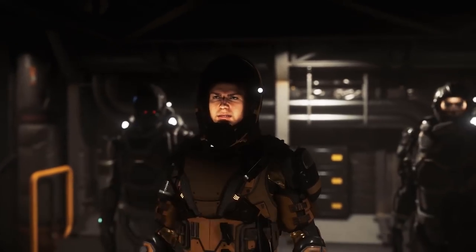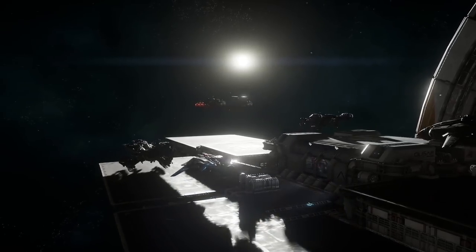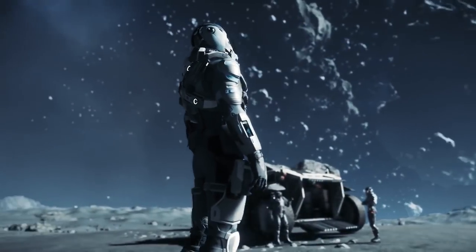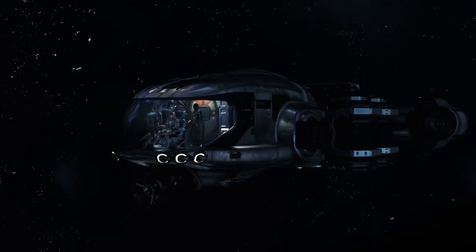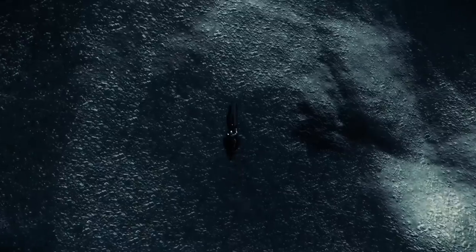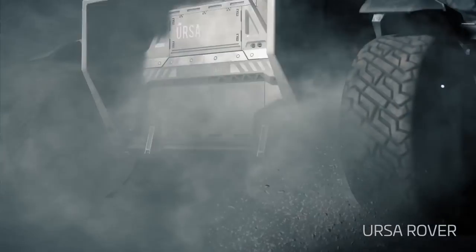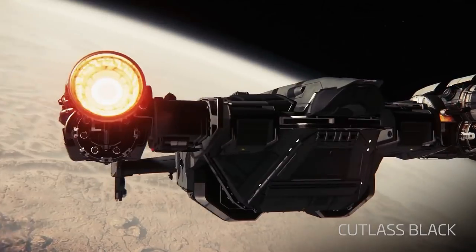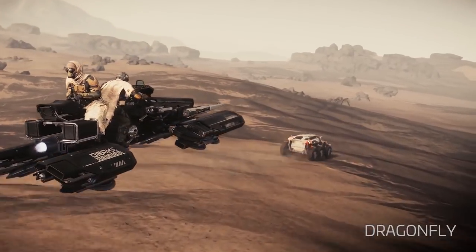Remember, this is the PTU — it doesn't really matter if you die or lose your ships, you can always claim them back. It is for testing, so mess around, work stuff out, try to find bugs. There will be turrets at some outposts that get enabled and disabled occasionally and will automatically shoot at troublemakers — try not to troll anyone or ram people on landing pads. Also, there are random encounters that can occur while in quantum travel — quantum interdiction is now a thing and NPCs can pull you out of quantum travel at any time. You'll have to fight them or move away from the area and go back into quantum travel.